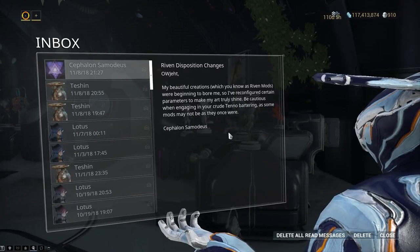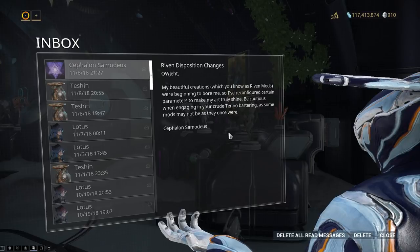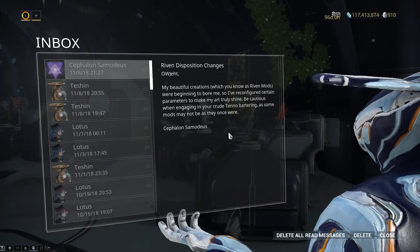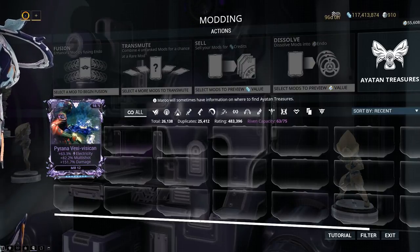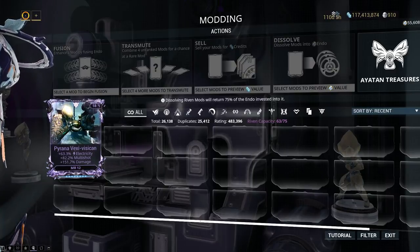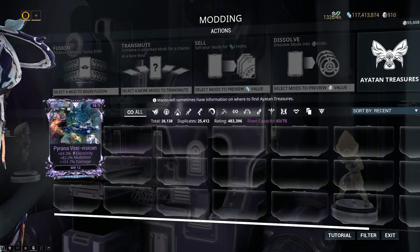There have been changes to Rivens — some very subtle changes to make them more noticeable. Previously this one had 75.9% electricity, and it is now a lot less. Multi-shot has gone down, damage from 182 to 100. Rivens have just been given a giant nerf.